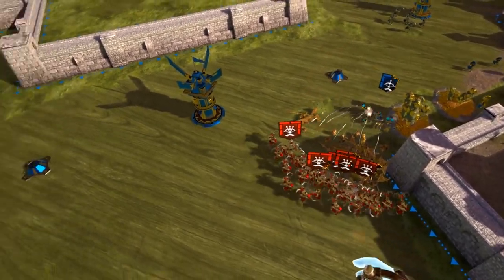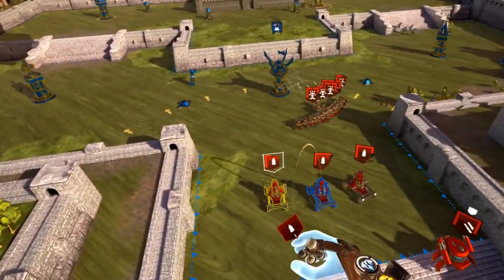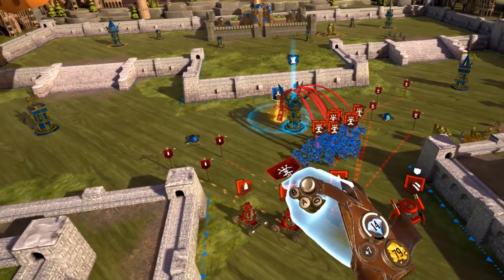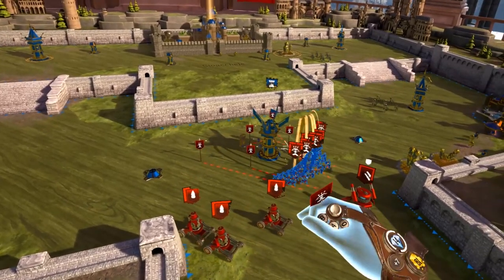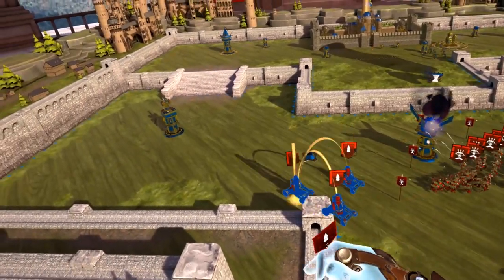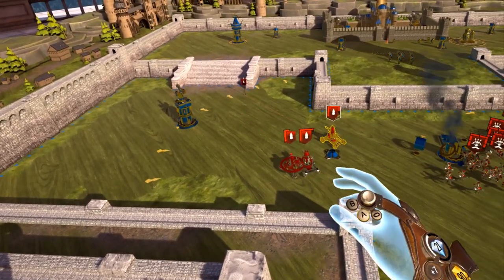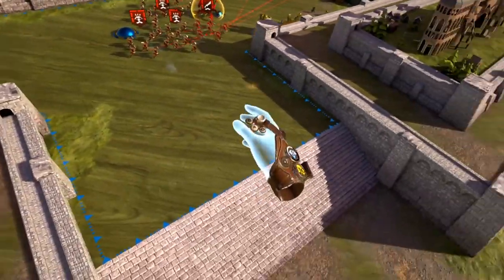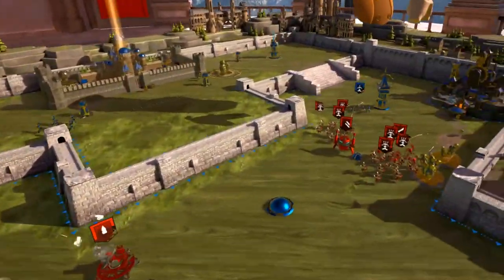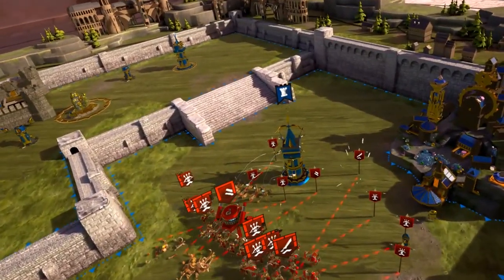They're like 'yeah dude, charge me — go ahead and see how that works out.' The enemy castle has improved. Oh — and you're deleted. Dude, apparently just swarming archers is badass. Maximum units — get some tanks out, they'll push up. They're handling that. Choo-choo-choo-choo-choo!